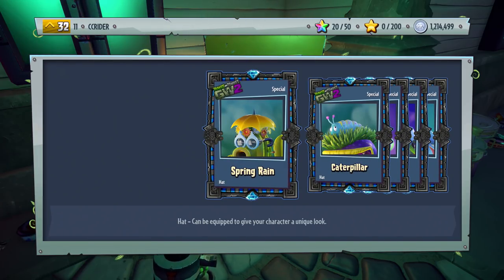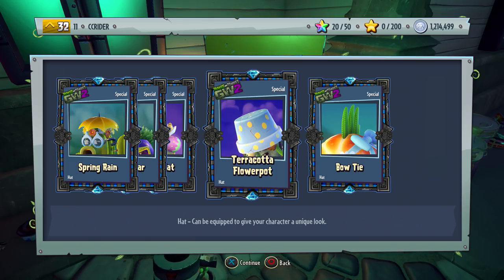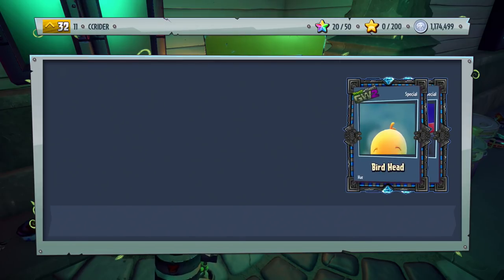Apparently there have been like customized plant pots - I haven't seen any yet, but hopefully we can find them soon. We got the Spring Rain, very cool. Caterpillar, Bowler Hat, Terracotta Flower Pot which is being worn by the engineer - which is weird - and the bow tie. That one's pretty simple but it still looks nice. So far so good, I'm liking what we got.